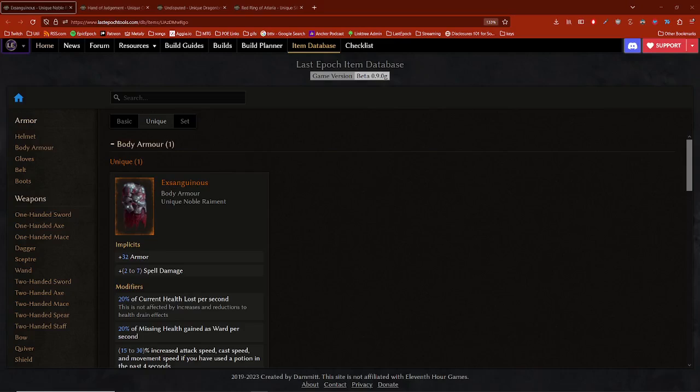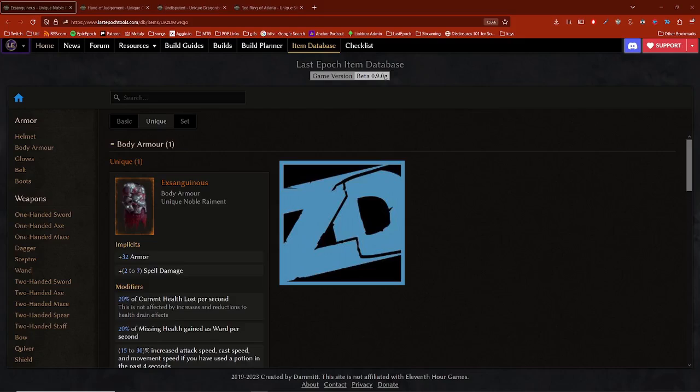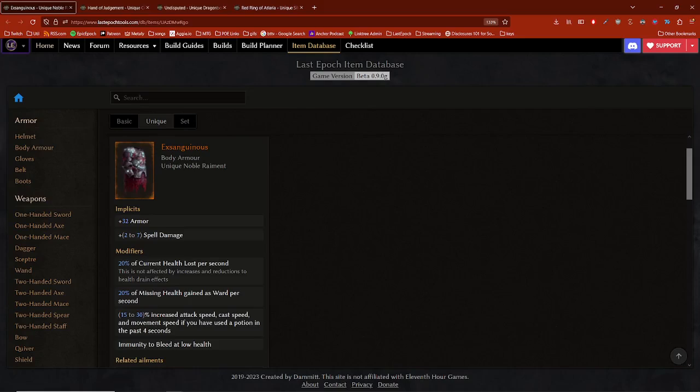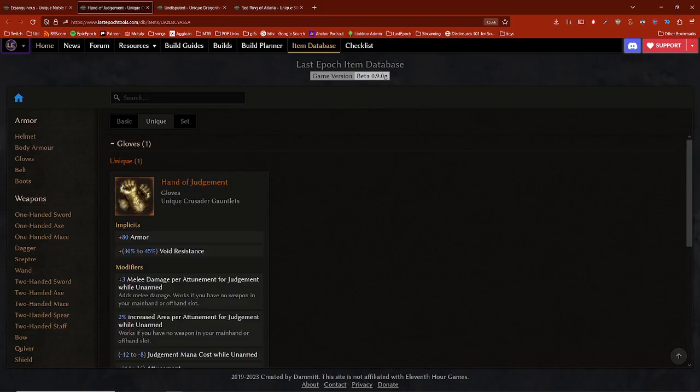Number 3 on our countdown are a couple of unique items — all references to other video games, other things, and other content creators as well. First up is Exsanguinous. This is actually Ziggy D's unique item that he added into Last Epoch. It's an obvious nod causing us to go low life, introducing the concept of low life into the game — a nod over to Chiron's rapping back from the world of Path of Exile. Next up is a pair of gloves called Hand of Judgment, a new unique added in patch 0.9.